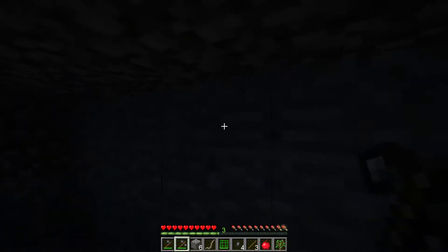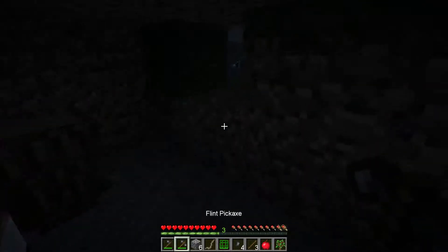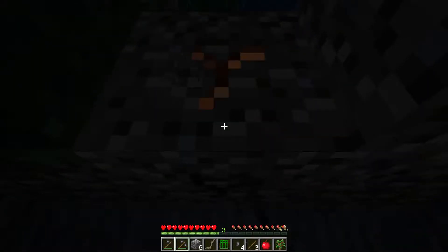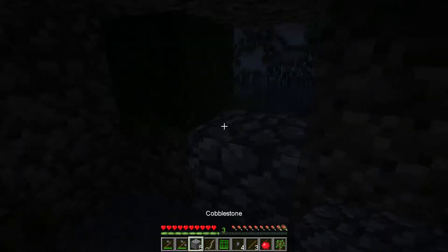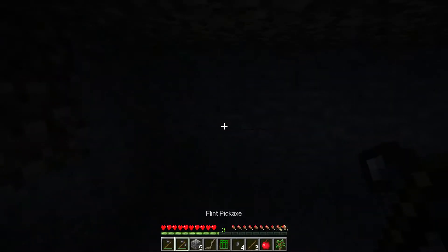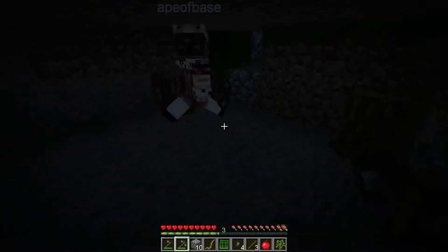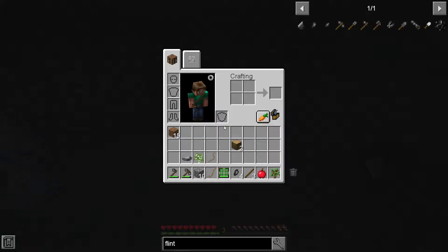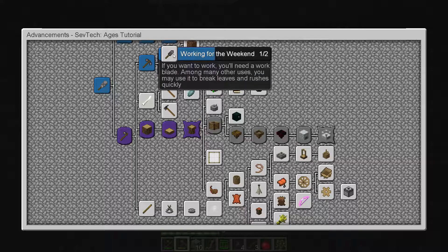We can dig out a little area here so we can actually do some work. Considering it's the middle of the night — I don't think we should venture out there. Because if it's any sort of expert pack, the mobs are probably pretty nasty. Where are we at next? We can make flint tools. Is that a sword or a shovel? I can't really tell — I think it's like a sickle or a shear.